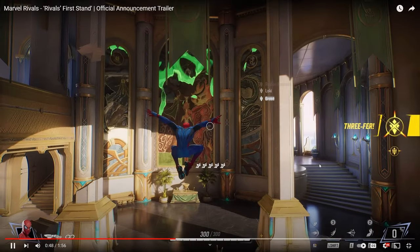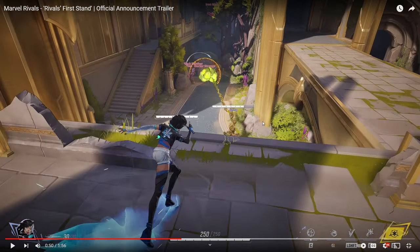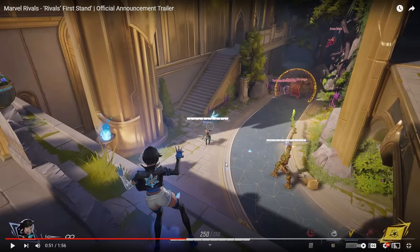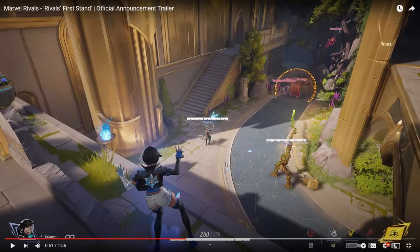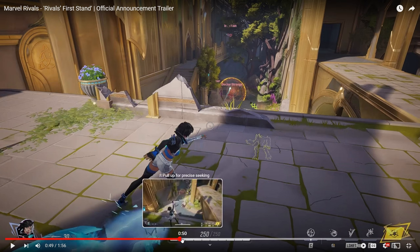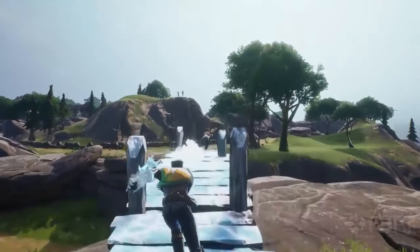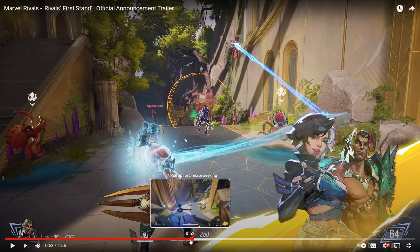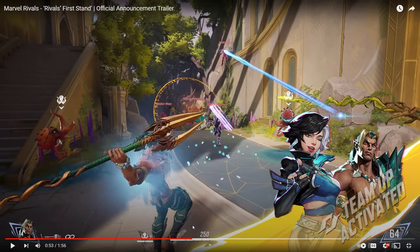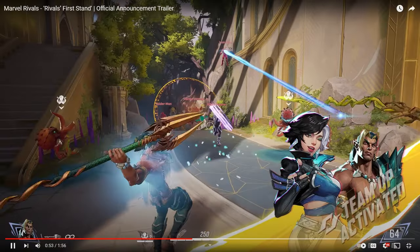And you can see in the background how it changed as well. Luna Snow with her abilities - I can't really guess what these are because she only used like two abilities here. But she seems to be a healer. If you guys ever played Spellbreak, this little animation seems to be that Spellbreak animation, so that's pretty cool. I think one ability is just a little boost - she can boost people's damage.